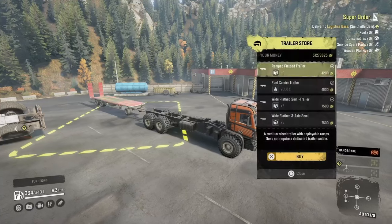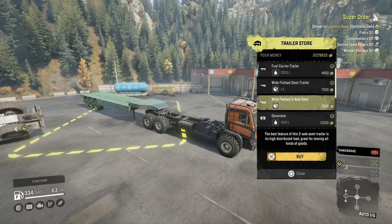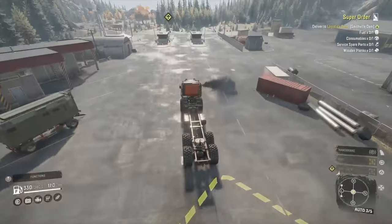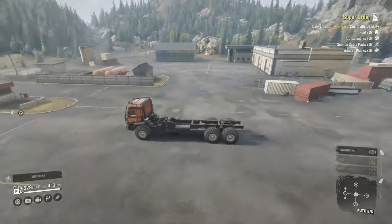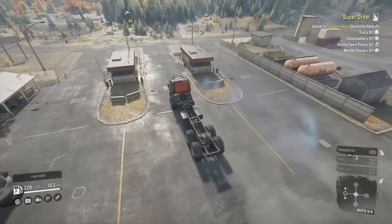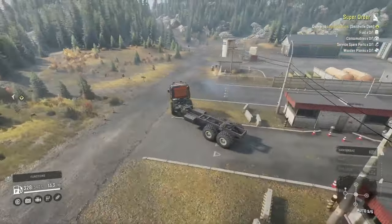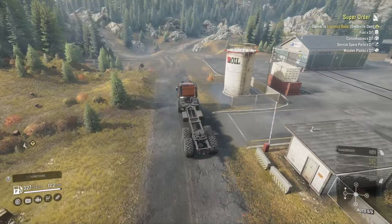Trailer store - all the pretty normal tow-along ones, and then it can only have a saddle high, so you haven't got a saddle low. They seem to have added a new trailer - it's the same as the five-slot wide bed saddle high one, but it's just got three axles instead of two, which is pretty cool. I don't know if it'll make that much difference, but the option's there. It's a bit of a random one to add as a new trailer.